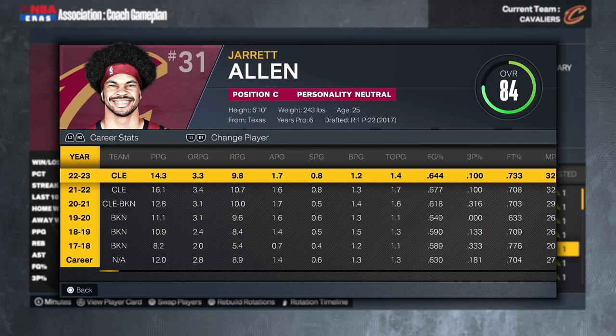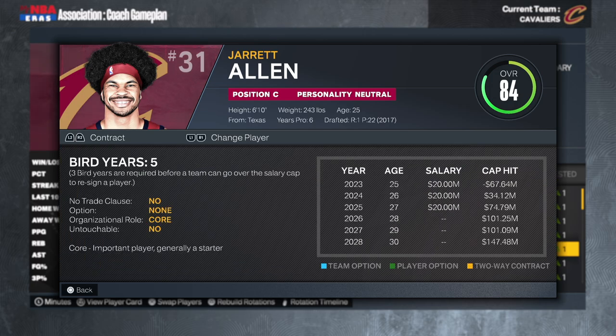At the 5, we got Jared Allen, 25 years old. Honestly, I don't really know if I like the fit of Jared Allen here in Cleveland — I would really like Evan Mobley at the five, because I prefer versatile, skilled, mobile centers who can knock down threes. Jared Allen doesn't do that, and Evan Mobley doesn't either right now. I do think Jared Allen is a great player — he made an All-Star game two seasons ago, and I actually went to Texas like him. But I'm not sure about the fit. His contract is a flat 20 million for the next three seasons, which is a good deal. I'll keep him around, but if we haven't won a championship by year three, Jared Allen might get traded.